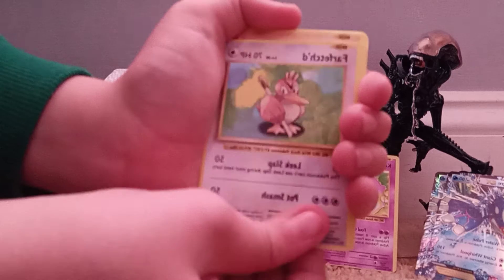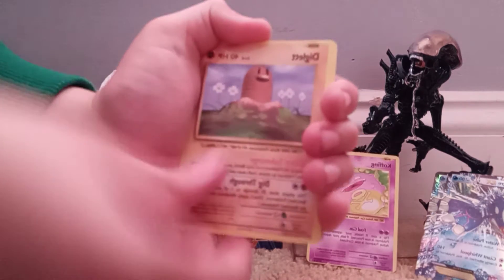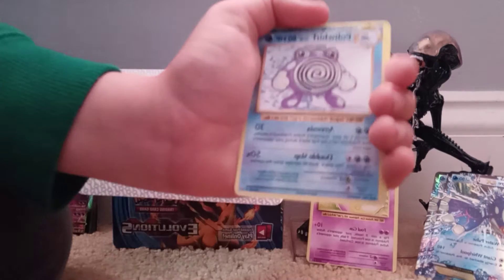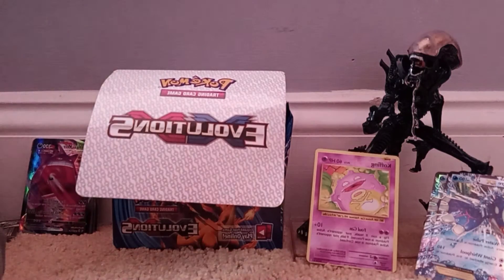That one did not want to come out. Clefairy, Farfetch'd, Diglett, Nidoran, Trainer Switch, Nidorino, Poliwhirl, Koffing. What do you guys think it's going to be? It's a dark type probably. Oh, it's another Malmar! You guys didn't get to see it, but I did pull it from the other thing right here whenever it wasn't working.